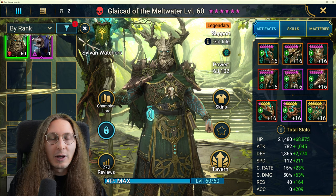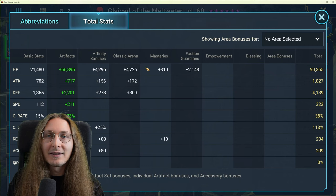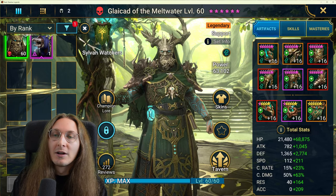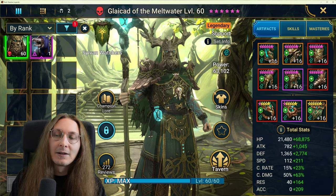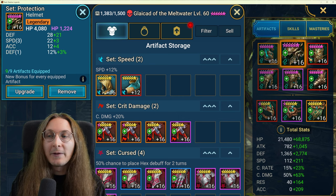You also want to go for max speed as much as you can, and that's gonna leave him a little bit squishy. If you have very fast protection set gear this might be super good. Basically the same type of build you'd put on a Sify — protection set, very fast, with a little bit of tankiness on the side. That's basically what we're going for him.